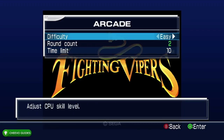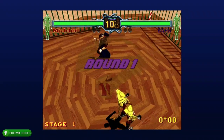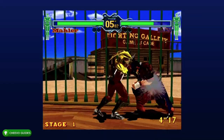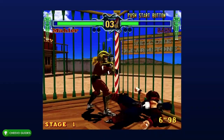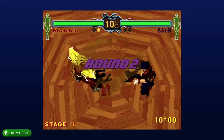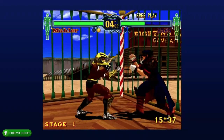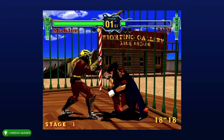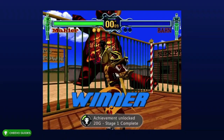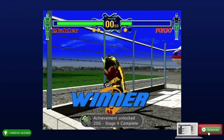At this point we only have four achievements left — they're all related to advancing in arcade mode. We have achievements for advancing to stages one, two, three, and finally completing stage four. I personally recommend selecting Mauler, the secret character to the left of Grace. Once you select Mauler, hold forward and keep spamming Y — that's the punch attack. He has a really easy forward punch combo that's going to help defeat all your enemies easily. Make sure you're playing on the easiest difficulty and 10 second rounds. That should get you your full completion — 400 gamer score in Fighting Vipers. As always I appreciate you guys tuning in. If you enjoyed this video please leave a comment and don't forget to like and subscribe.